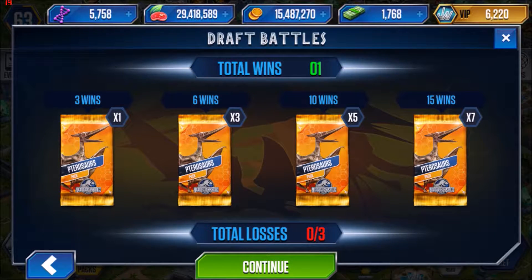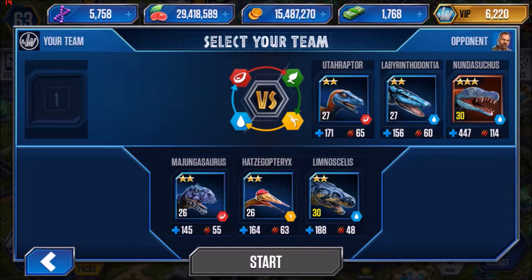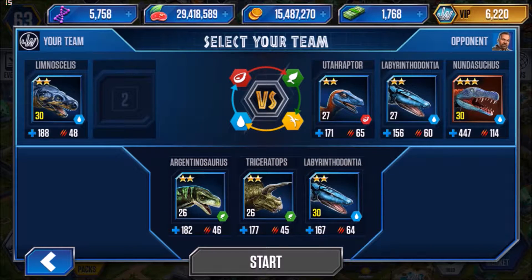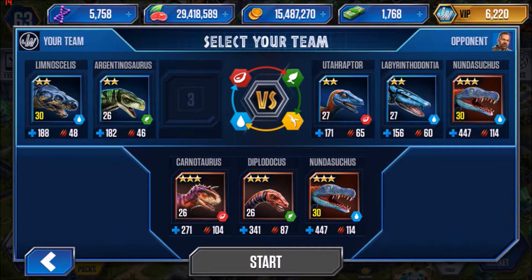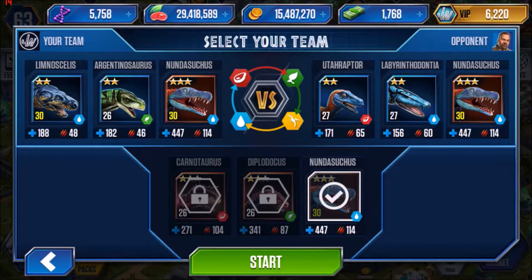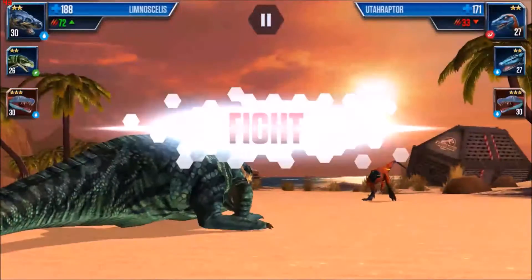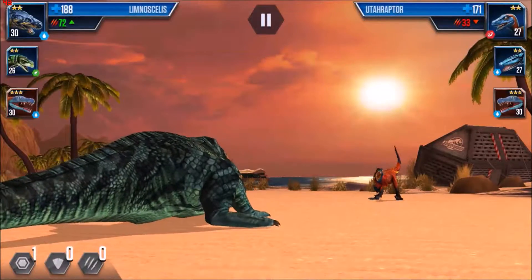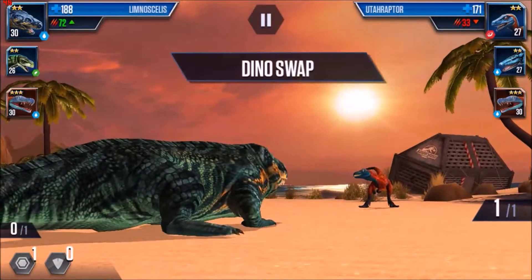I get seven card packs if I get 15 wins. Before, they used to give 10 packs but charged 2,500 in-game dollars; now they've dropped it down to 500 in-game dollars, making it much more affordable. So next up: Limnoscelis versus Utahraptor — I definitely have the class advantage with 72 green showing.